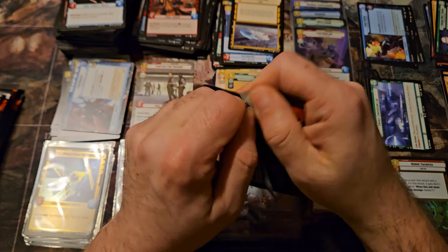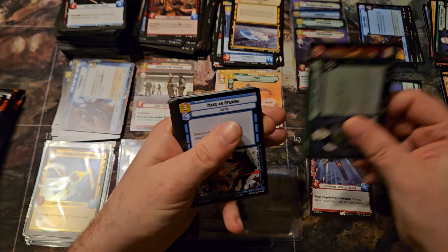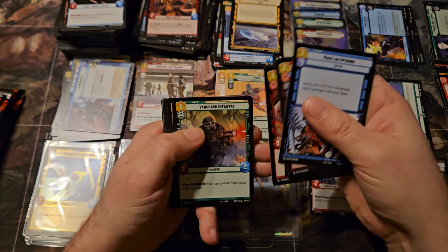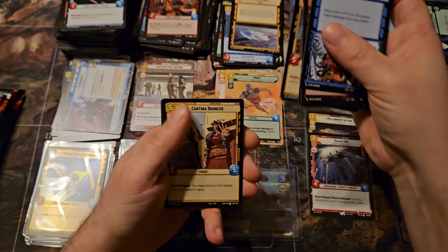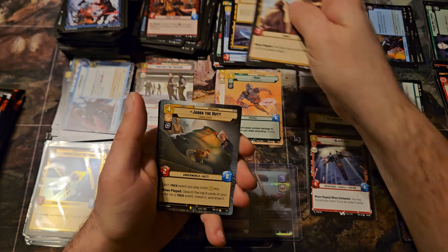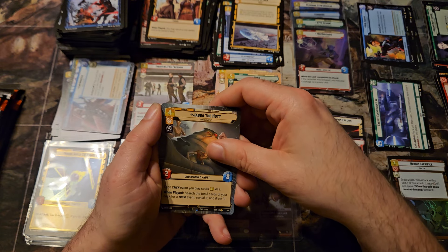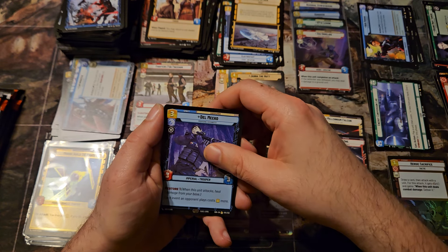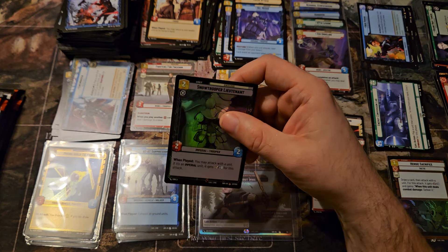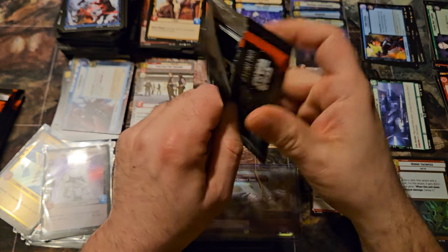We've got six packs left, still looking for that third legendary. And the Jabba the Hutt — another example of a rare taking up that uncommon slot in hyperspace. Del Meeko and the Snowtrooper Lieutenant.